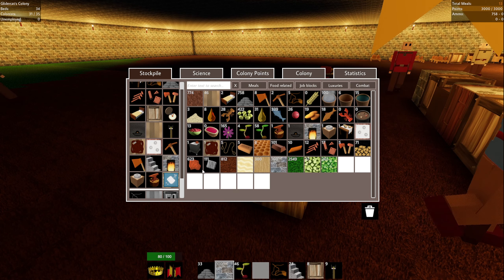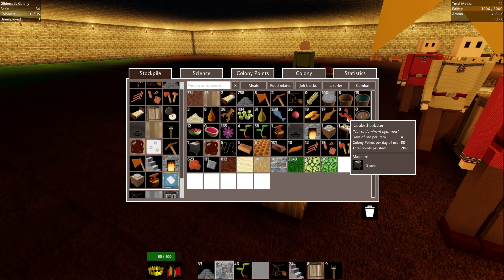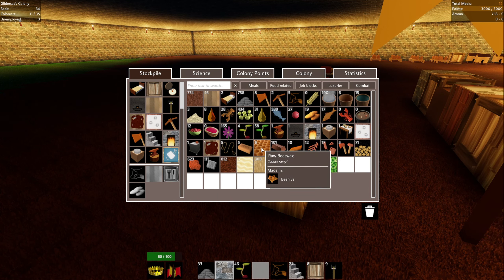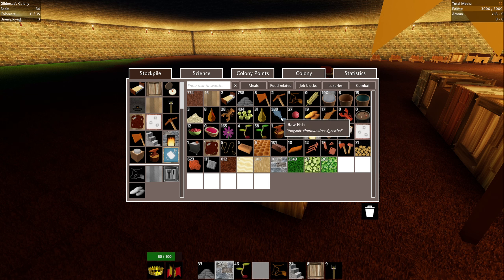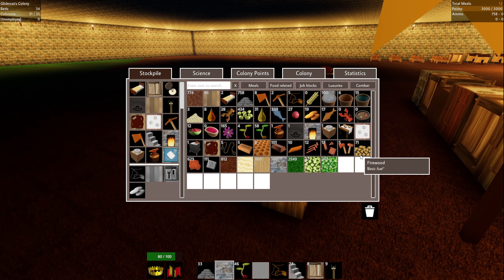At least cooked fish is looking pretty good. Lobster - what's it take to cook the lobster? Honey, right? Okay, we got some beeswax. We should be getting some honey and we should be able to cook these lobsters up too. The raw fish supply looks pretty good. Here's our honey - we've got honey. Firewood is slowly climbing - we need that for a lot of the food preparation.